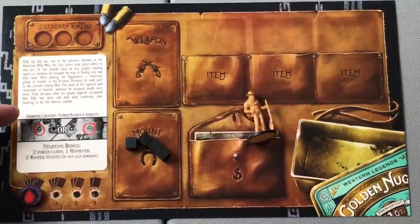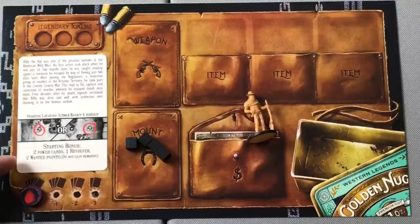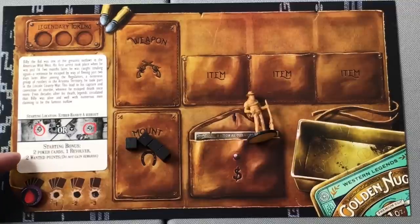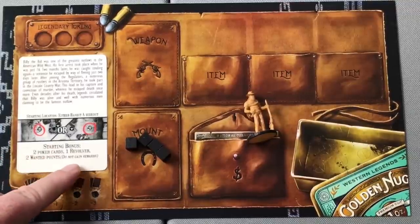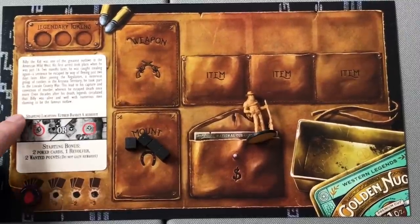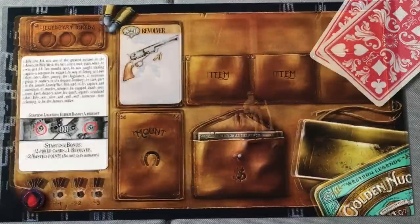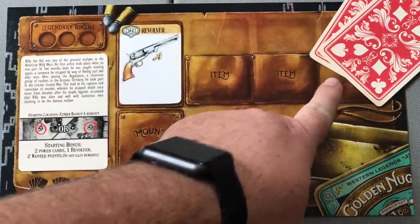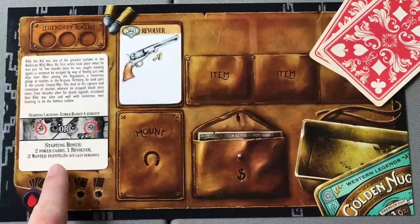He also has a starting bonus, and every player will as well. In Billy's case, he starts the game with two poker cards, one revolver, and two wanted points — but he does not gain rewards for those wanted points. Players will take their starting items and place their miniature in their starting location on the board. Billy will collect a revolver, two poker cards, and begins the game with two wanted points.